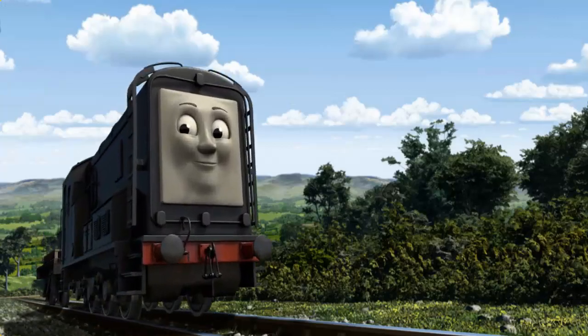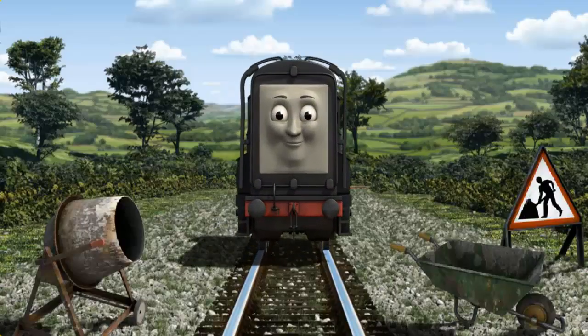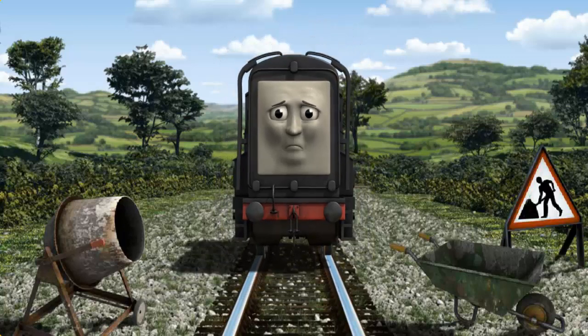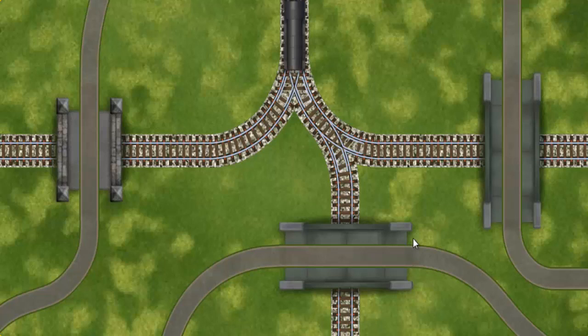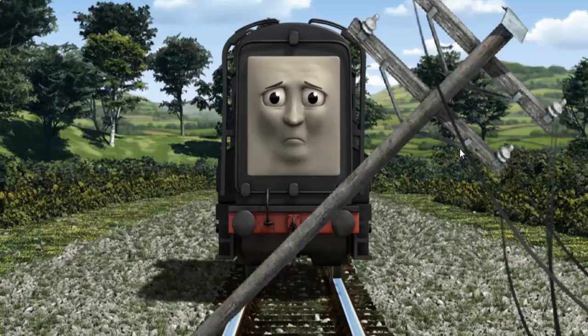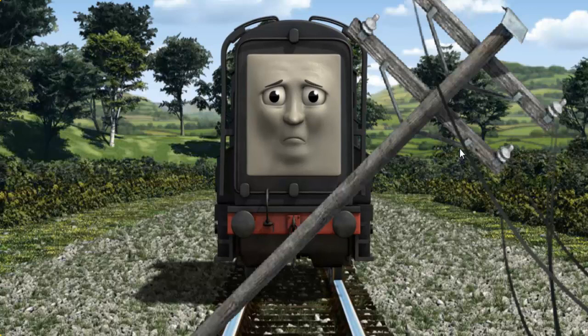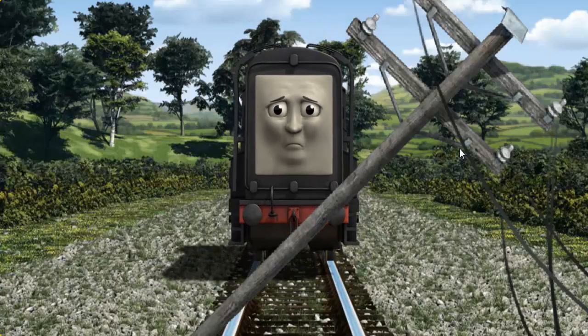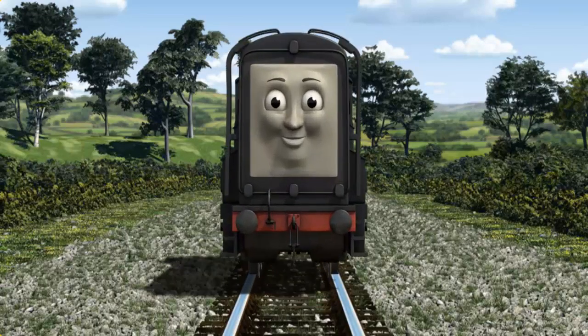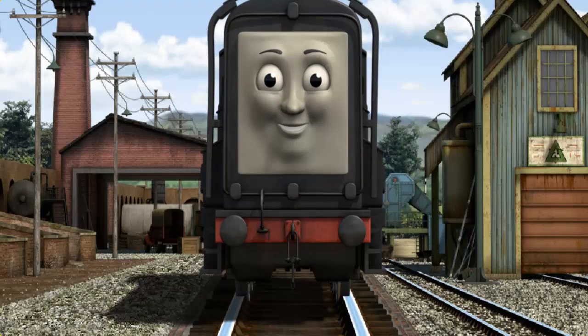Diesel set out for Whiff's waste dump. Suddenly, Diesel had to stop. Because of track repairs, he would have to go another way. Show Diesel the track that goes under the shortest bridge. Diesel was on the wrong track — he would have to go another way. Show Diesel the track that goes under the shortest bridge. Let's go. Diesel arrived proudly at Whiff's waste dump. With your help, he was right on time.